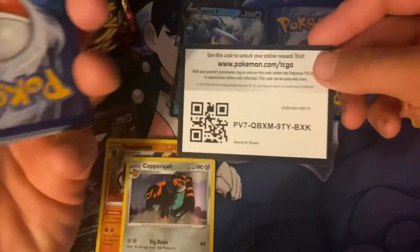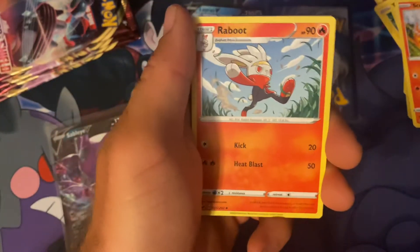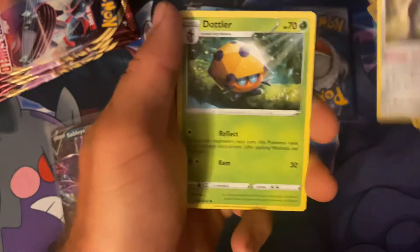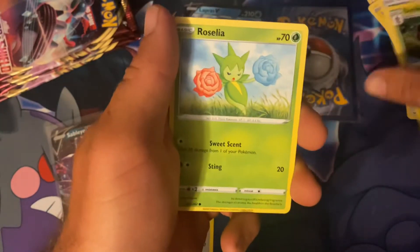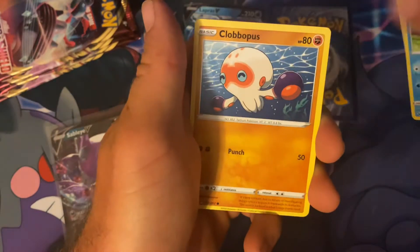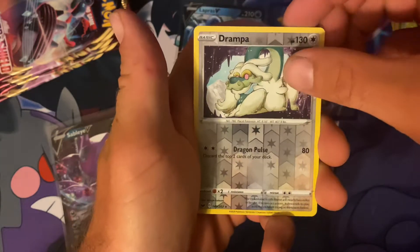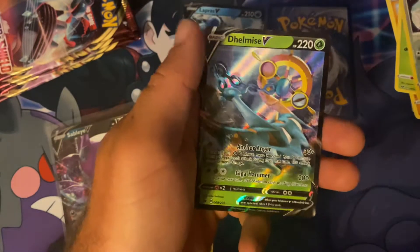Grass Energy, Stunfisk — we got another pull in this pack. I'm going to guess what it is — I think it's Cinderace V because it looked like a V card. Blipbug, Drampa, and okay — Delmice V! So I got another ultra rare V.